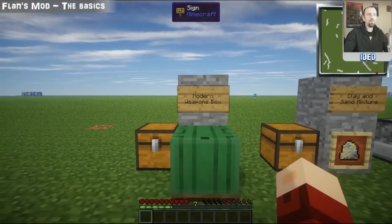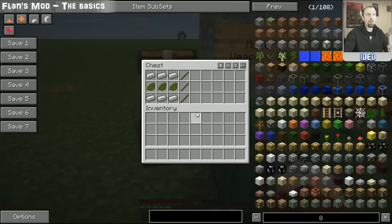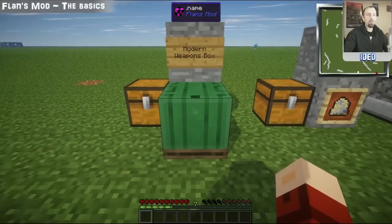First of all, to start off in Flansmod you're going to need to make yourself a modern weapons box. To create one of these, you're going to need some cactus green — three pieces — some iron ingots at the top and the bottom, and once you've put those into your crafting window they'll pop out one of these weapon boxes.